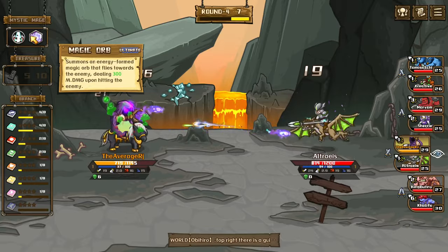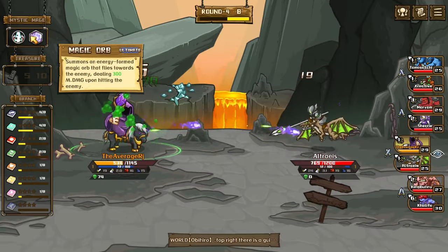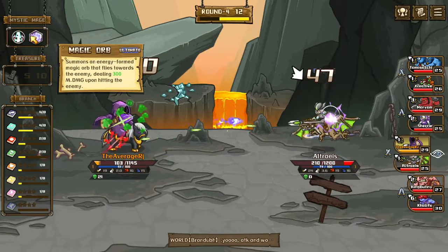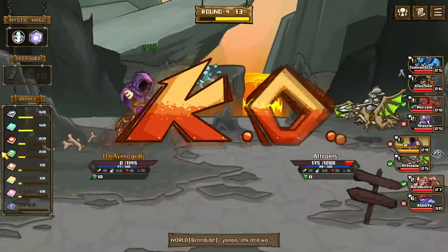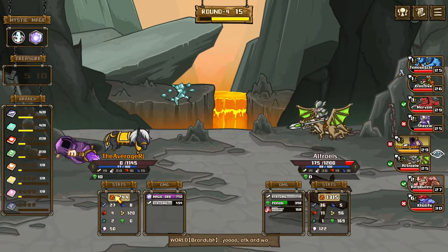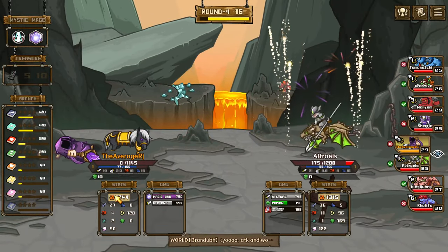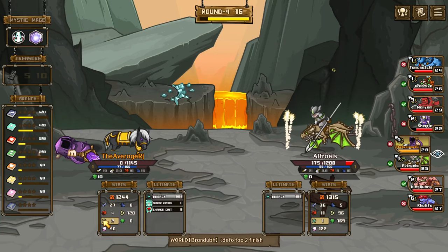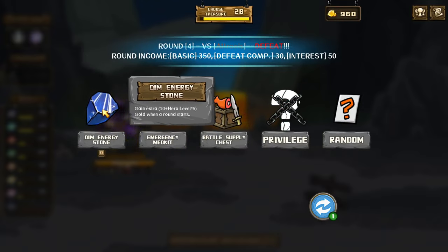Every time we summon an energy form, a magic orb flies towards the enemy dealing 300 magic damage upon hitting them, which is insane. The poison guy I was telling you about — we might lose here. Okay, that did a lot of damage to us. That's fine, that's why we get attack miss so they have a chance of missing.